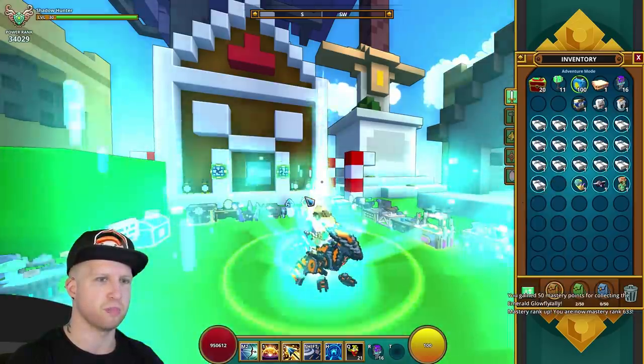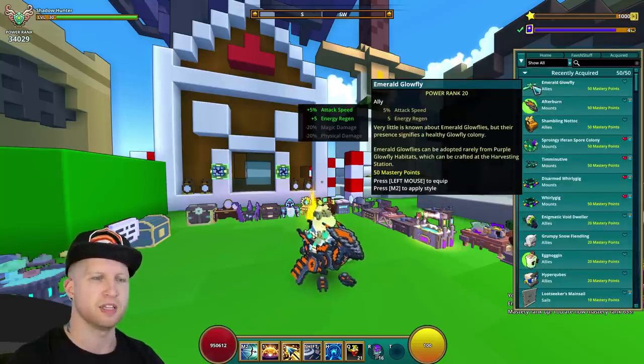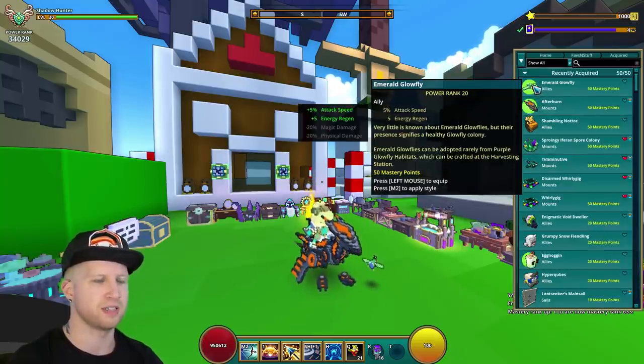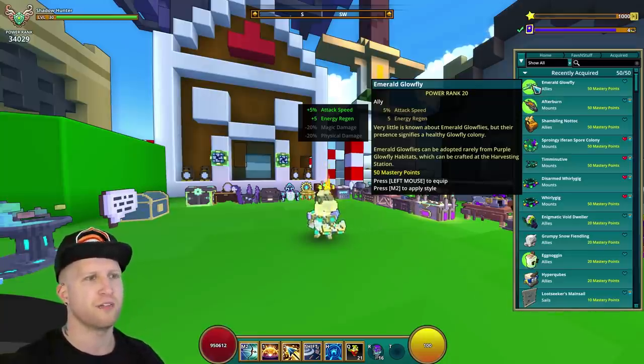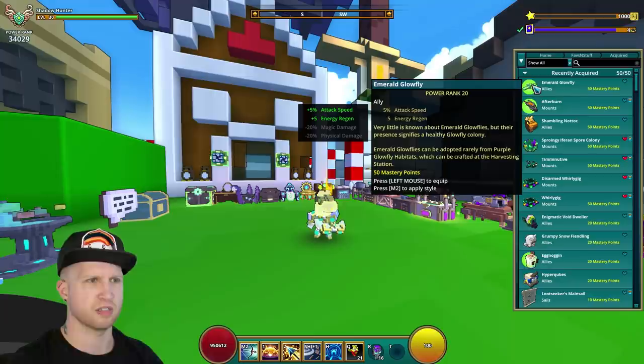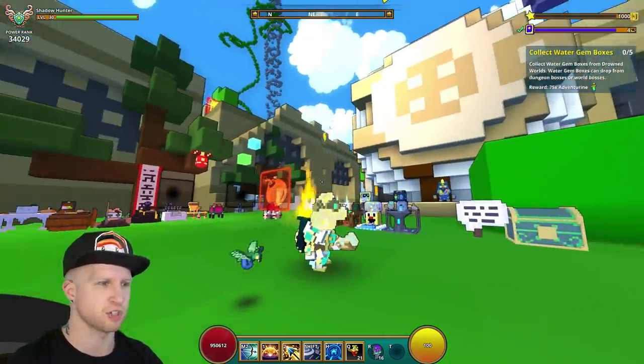We've got an Emerald Glow Bug, which is probably just going to end up being the same as the normal Glow Bug but in different colors. He's got 5% attack speed and five energy regen. 'Very little is known about the Glow Bug, but its presence signifies a healthy colony.' I was just reading the description to see if it did anything as far as gardening is concerned.